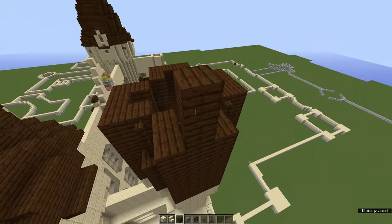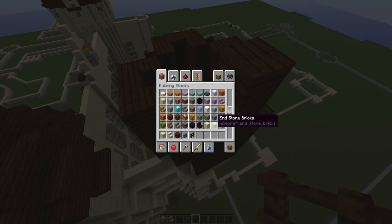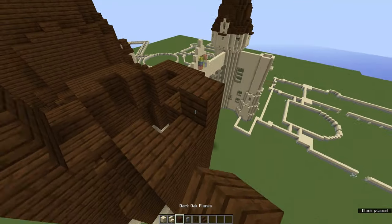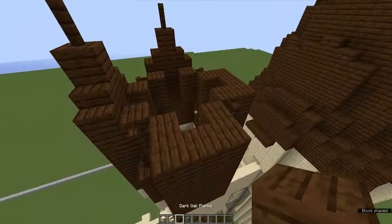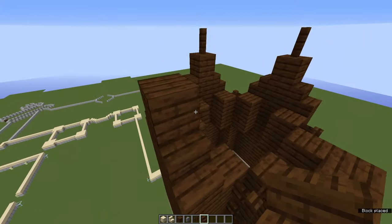Place two more blocks, then grab some dark oak stairs. Place one stair, one stair, one block in the middle, another block, and then a fence — doing this for each side of the tower. For each side: one stair, one block in the middle, another block, then a fence on top. Repeat this pattern going around all four sides with stairs and fences.